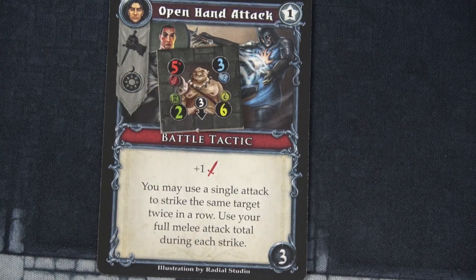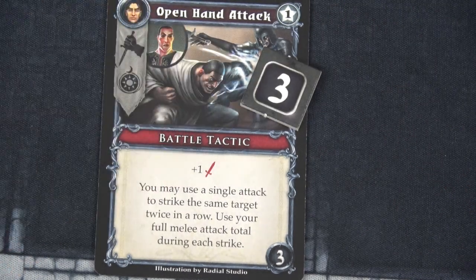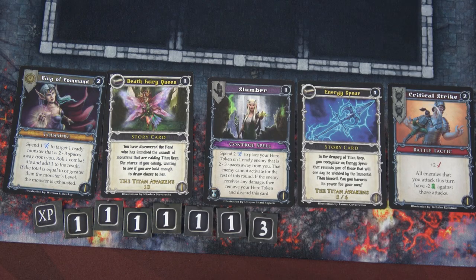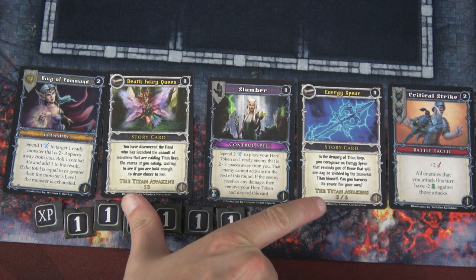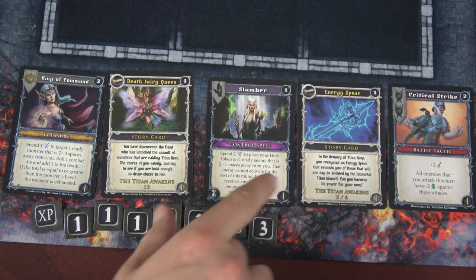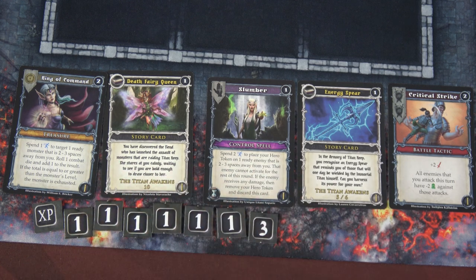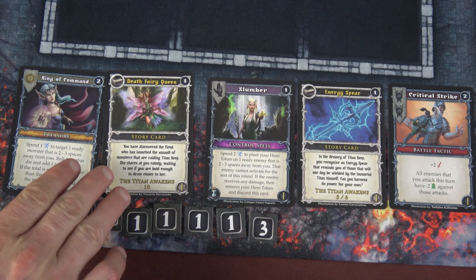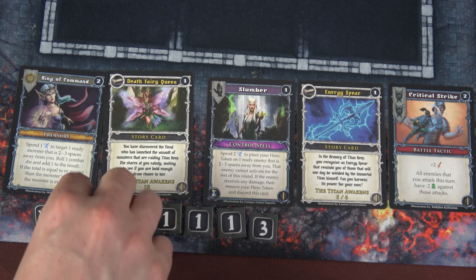That is three more beautiful XP for us. But that means there are now no enemies on the board, which isn't great. I'll then move to drafting. I have nine total XP. Unfortunately, the two cards I'm going to lose are the two story cards, so I have to choose between the Death Fairy Queen and the Energy Spear. I feel like we're going to deal with the Death Fairy Queen as a final enemy, so let's do the Energy Spear this time.